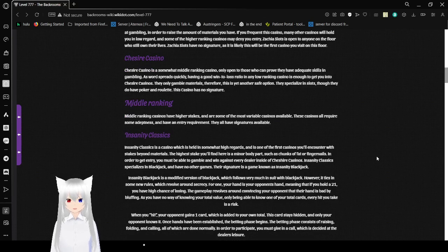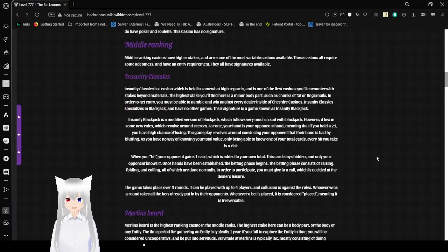Middle-ranking casinos have higher stakes and are some of the most available casinos. These casinos all require some adaptiveness and have an entry requirement, and they all have signatures available. Insanity Eclassics is a casino held in somewhat high regard, and is one of the first casinos you'll encounter with stakes beyond materials.